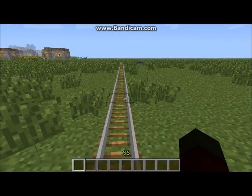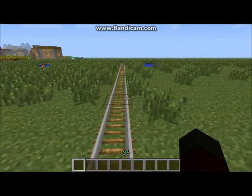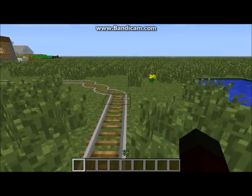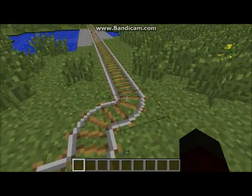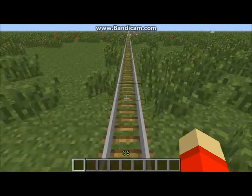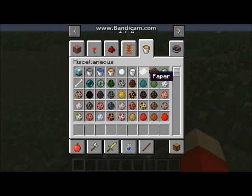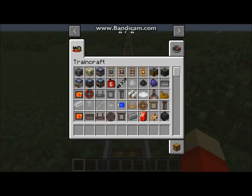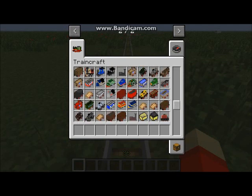Now I'm going to show you how to operate a diesel locomotive. Diesel locomotives and electric motor locomotives are similar, but you have to give them different fuel to operate. For a diesel engine, obviously give it diesel. Go to the inventory, then go to the TrainCraft supplies and get a diesel train.